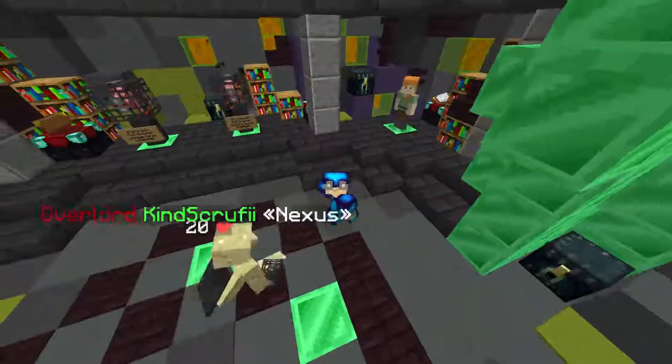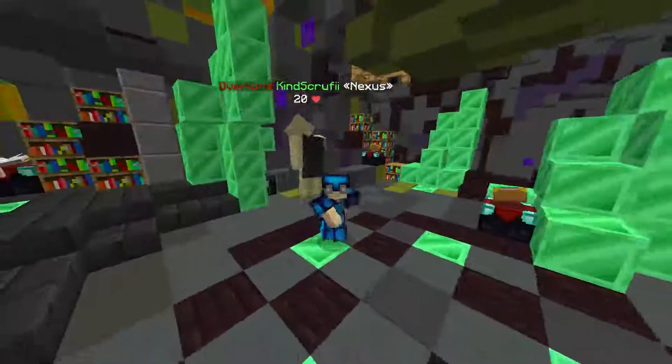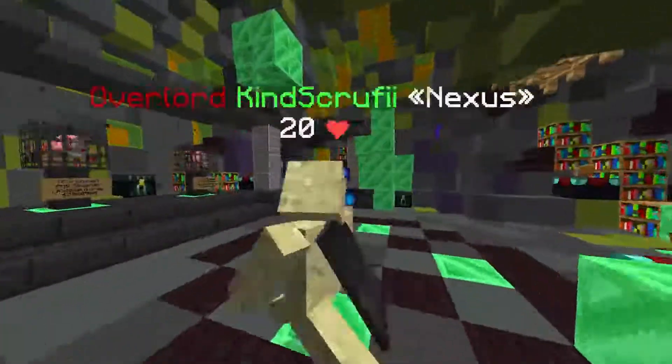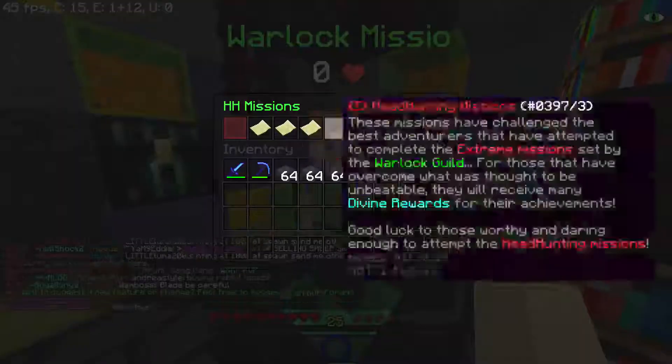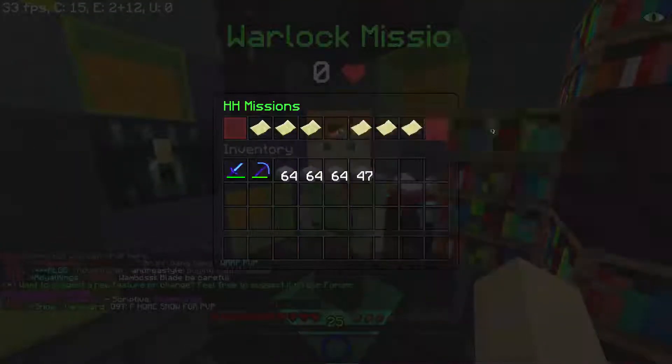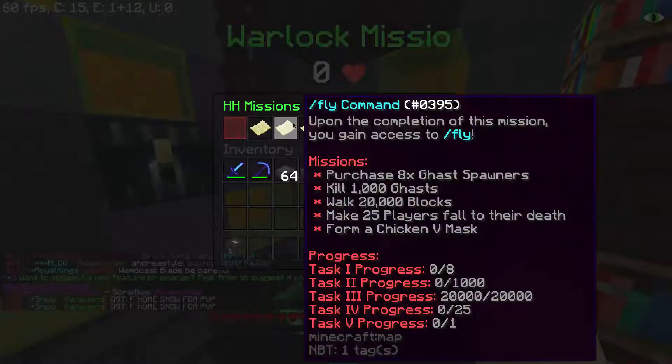Welcome back ladies and gentlemen of the internet to yet another episode of Sega PvP Factions. In today's episode we are going to be obtaining the slash fly command. Right here behind me is this person and he has all the missions.